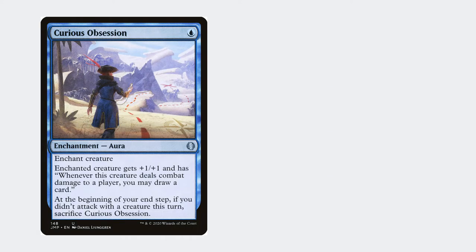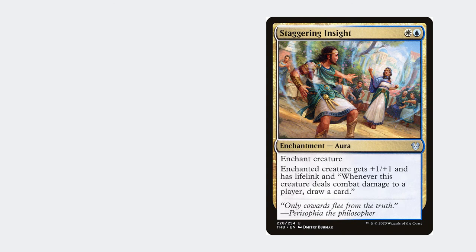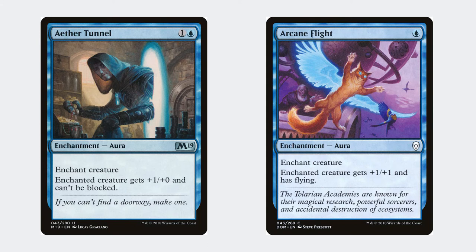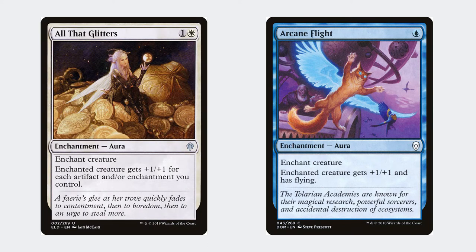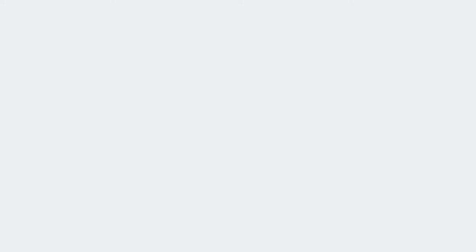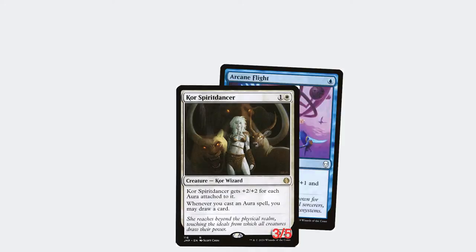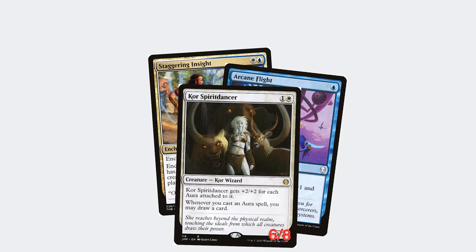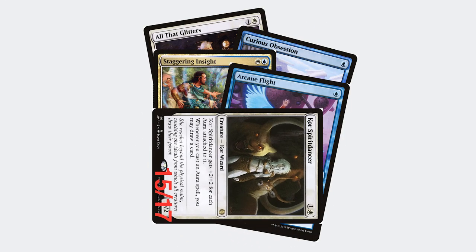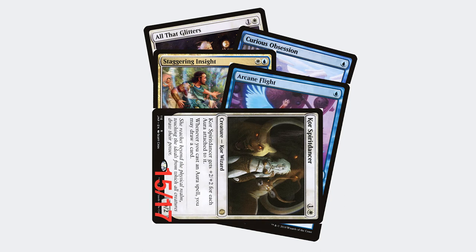The deck runs an assortment of auras — some focus on drawing you more cards, others help make your creatures evasive, and some are there to grow your creature's power and toughness. This deck is very good at being explosive and closing games out fast. However, it's also fantastic at drawing cards, which helps it hold up in the mid to late game too.